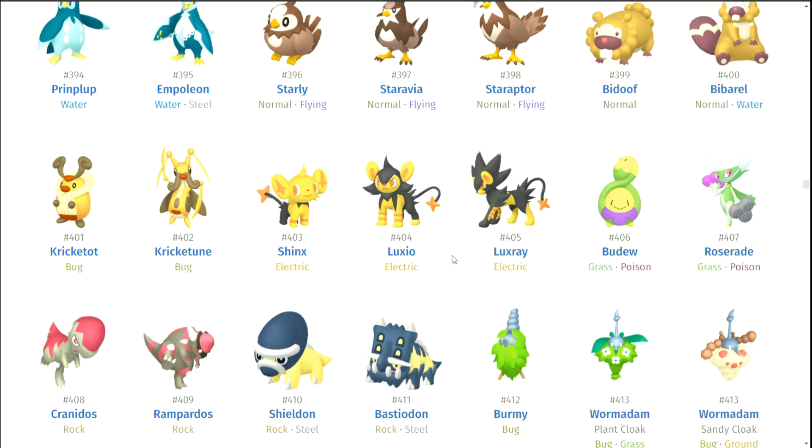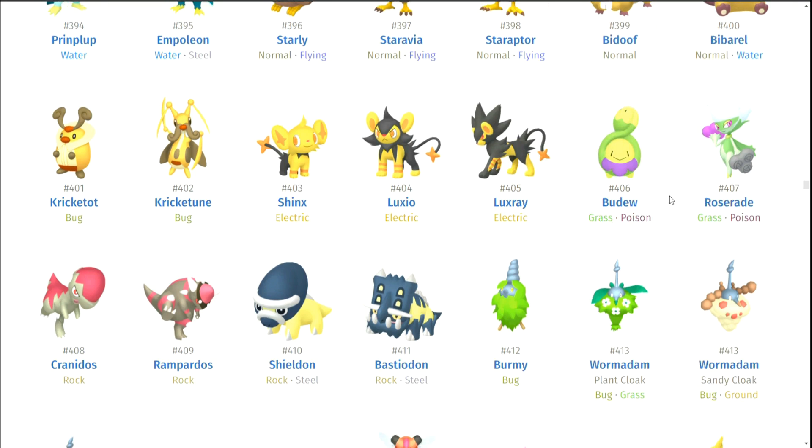Shinx, Luxio, and Luxray — it's one thing when the family remains consistent. It's another thing when the shiny just looks really good. The yellow looks amazing on these Pokemon — it makes them look like true electric Pokemon. They're so good! I think I'm going to throw them on the list. Budew — I never noticed Budew trying to go for what Roselia and Roserade was trying to accomplish. I respect Budew for that. Roserade — I love the colors of Roserade. Even though they're a generation apart, there is consistency there.